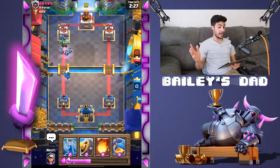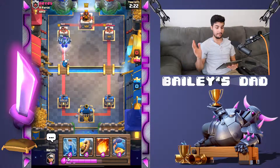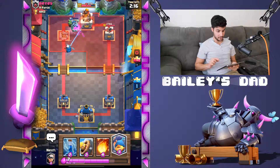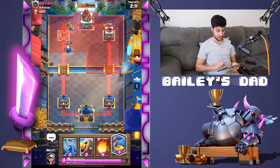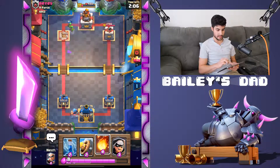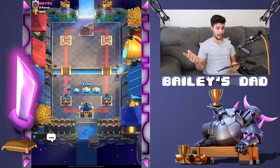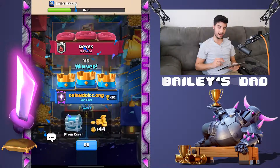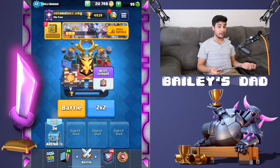We got Minions in the back — he does not have anything to stop this push right now. He's not making any attempt to stop it. I think he over-committed on the elixir and immediately his tower goes down if he doesn't give up right here. I'm gonna recharge and come back with a massive push. I'm gonna come with the Fisherman — I think he's gone guys. We're gonna Fireball, Zap that and call it a GG. That may have been the fastest three-crown I've ever had. You lose some, you win some — not really a fair match, this guy did not really put up a good fight. But does it really matter in the ladder?